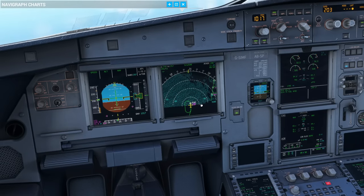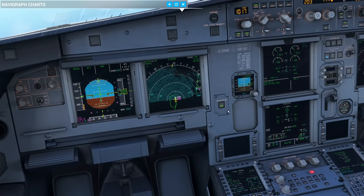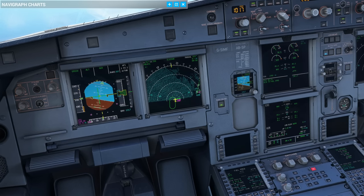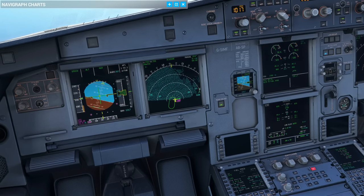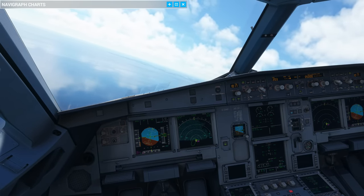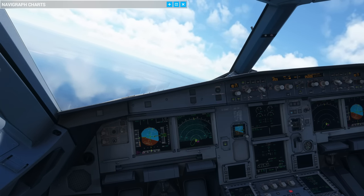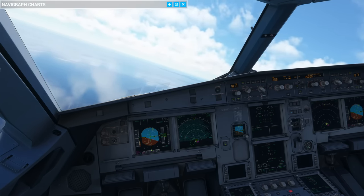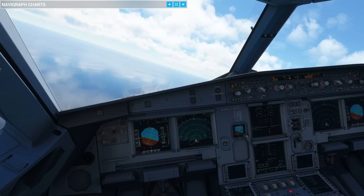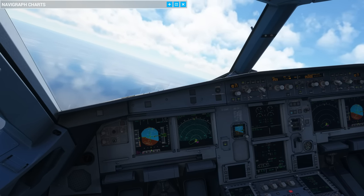It all comes down to why we went around. If it was us — were we unstable because we forgot to put the gear down early enough or got caught by the vectors — then we could consider flying another approach. What if it was weather? Was the fog worse than expected? Is it worth trying again? Is it getting worse or getting better? Has an aircraft behind us managed to fly through the fog and see the runway, and do they have the same or better landing capability?